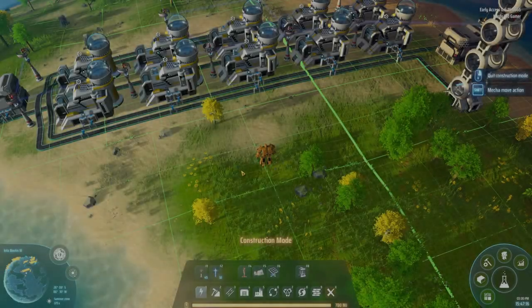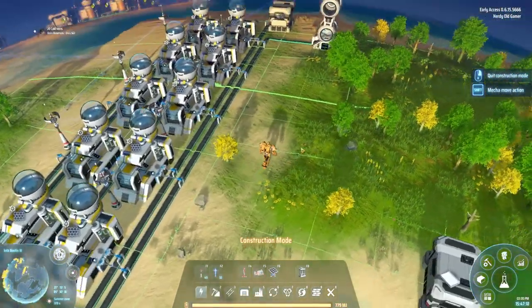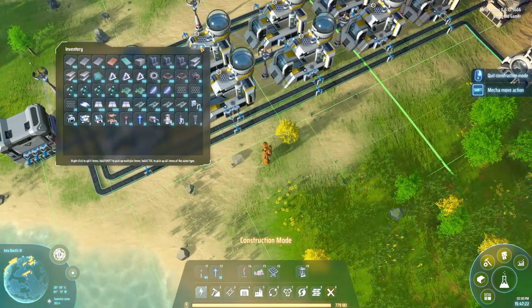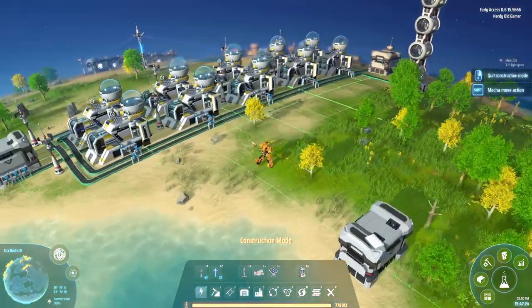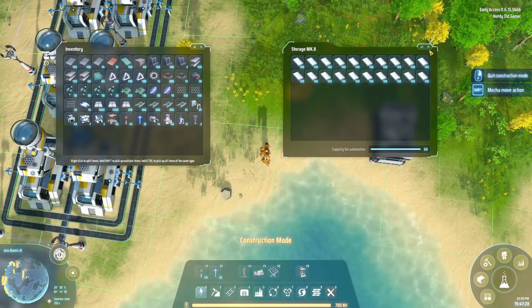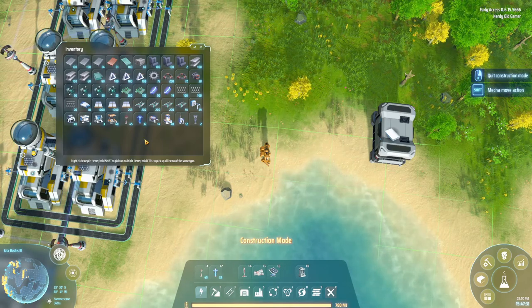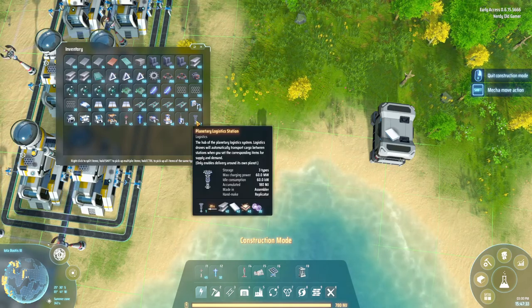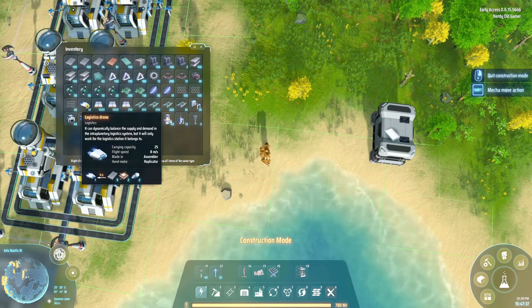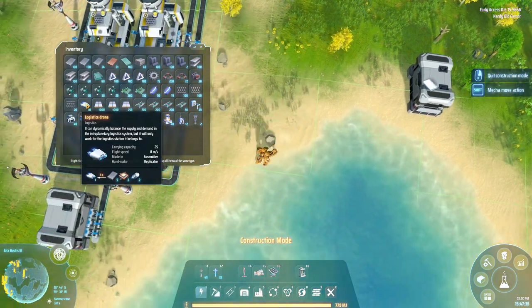Welcome back to Dyson Sphere Program. We have finished up all of the fire ice that we brought, so that's all gone, but something really cool happened too. I picked up a bunch of titanium - this is just a little bit of it - and look what I have: planetary logistics stations times two, and we have logistics drones as well.